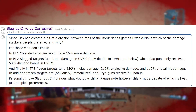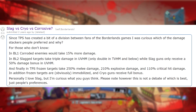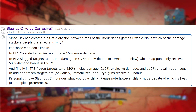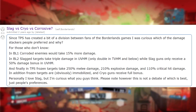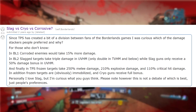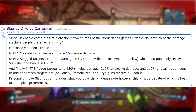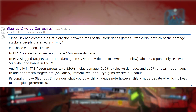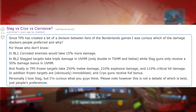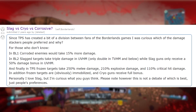Corrosive in Borderlands 1: if an enemy was corroded, they would take 15% more damage from all sources. Then there was Slag from Borderlands 2: enemies would take double damage in TVHM and NVHM, while in UVHM enemies would take triple damage. But if a Slag gun was used against a Slag enemy, they would only get a 50% damage bonus.